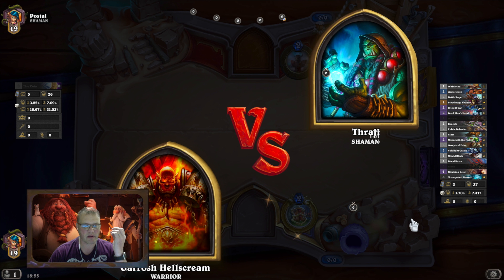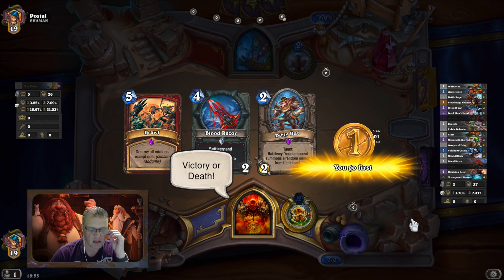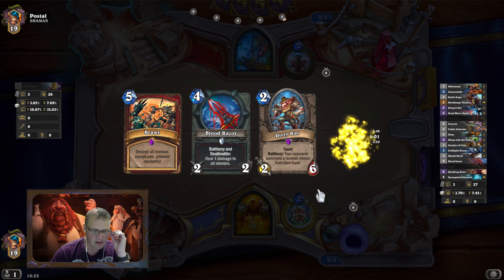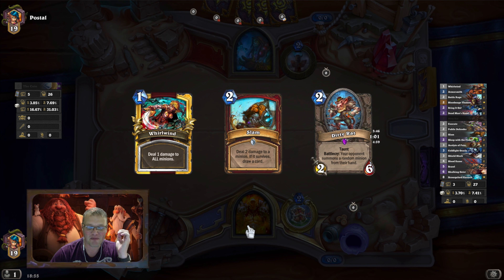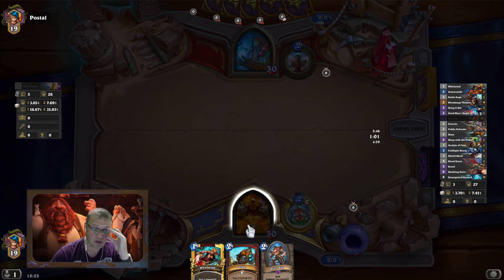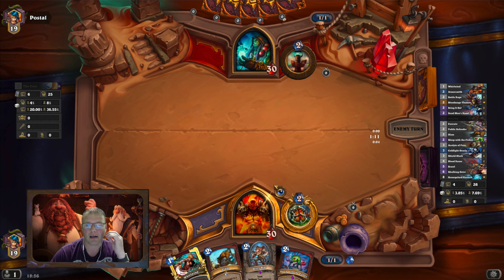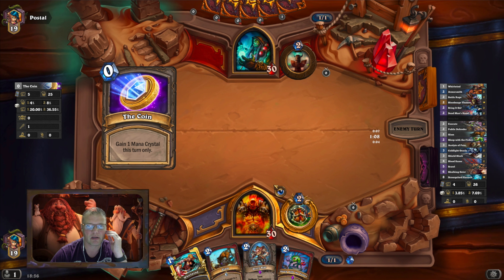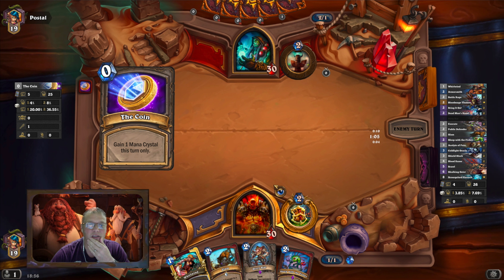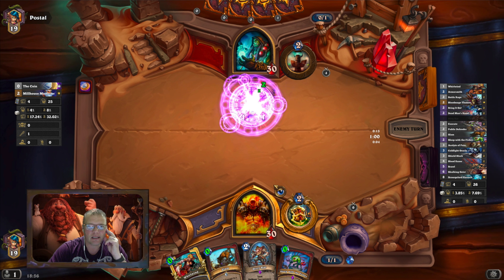Hey guys and welcome to another episode. Here we're trialing out this bloke called Artyom23456 — that's his name on Hearthborn — he's put this deck list up. It's called Dogs Legend Mill Fatigue Warrior. I'm giving it a try, I thought I'd give it a go and see how we get on. I like the idea of a fatigue warrior.